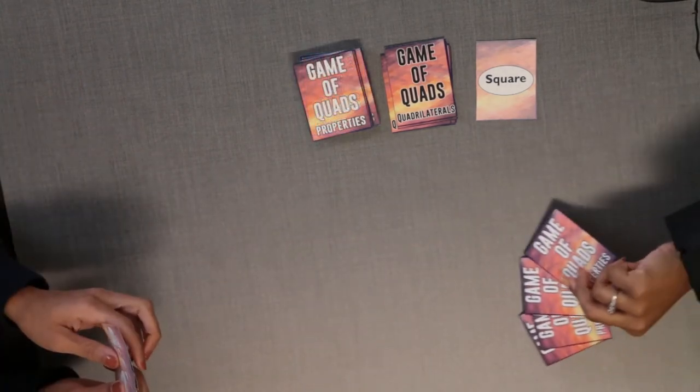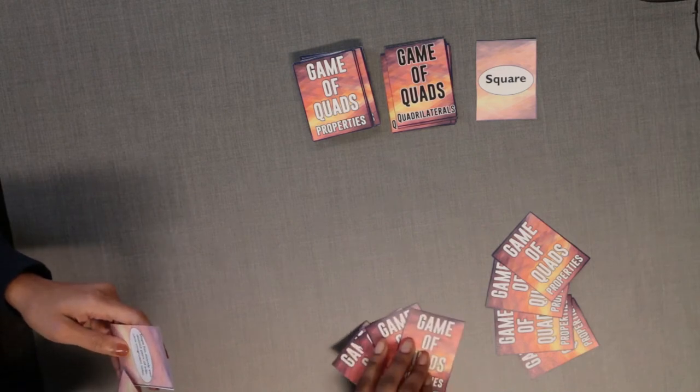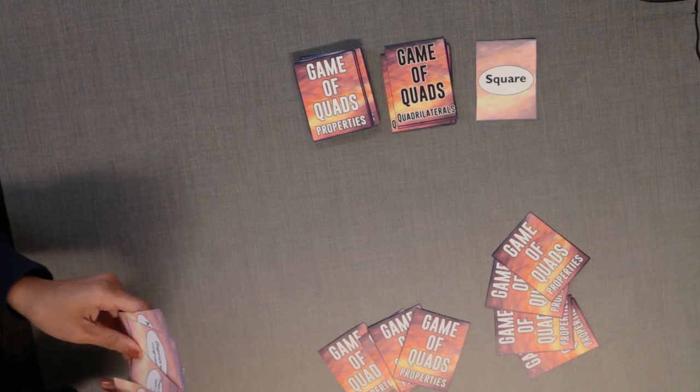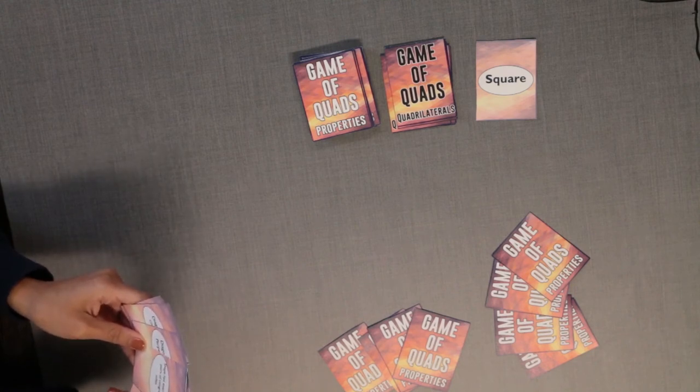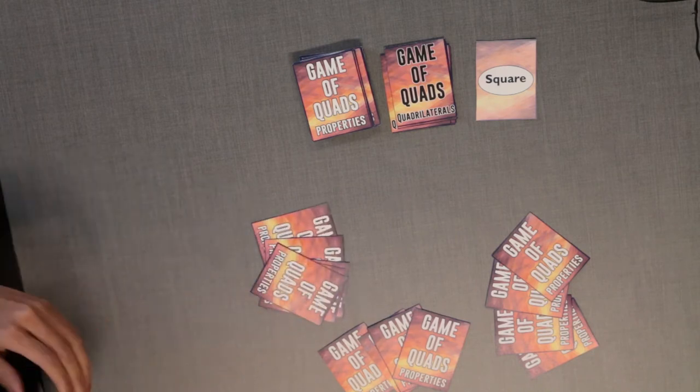All players play simultaneously. Look at the property cards in your hand. Pull out as many property cards as possible that fit every quadrilateral of the card flipped over. Place these property cards face down on the table.